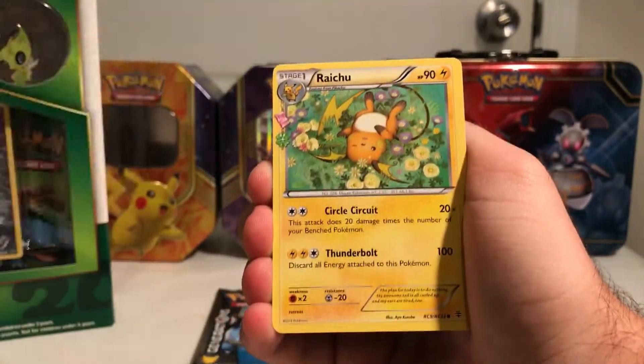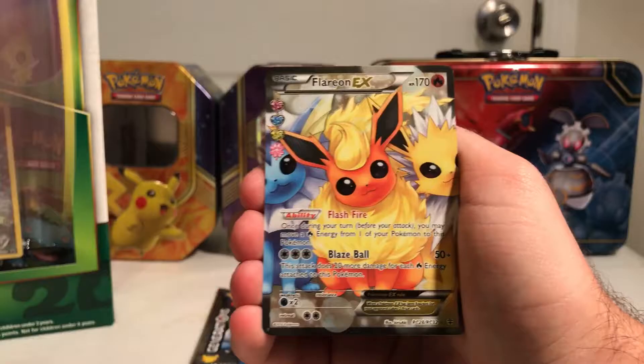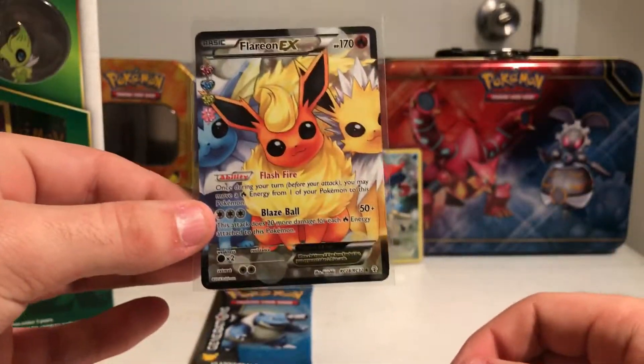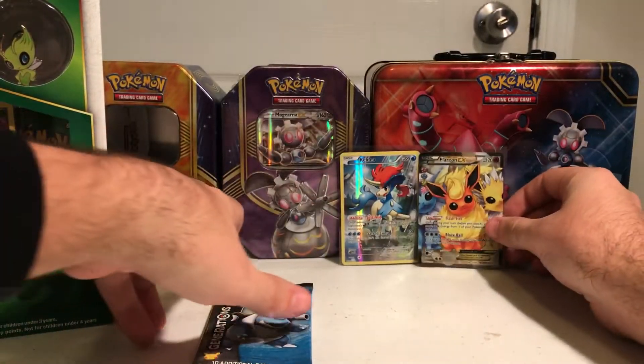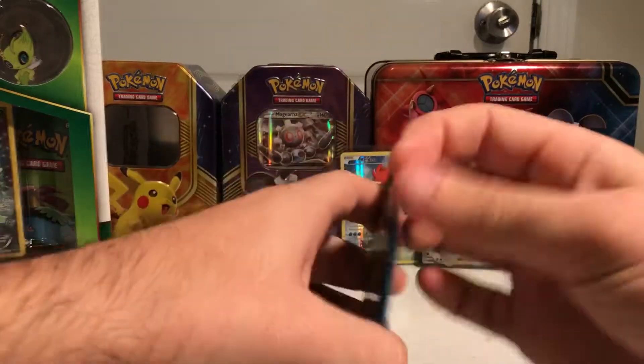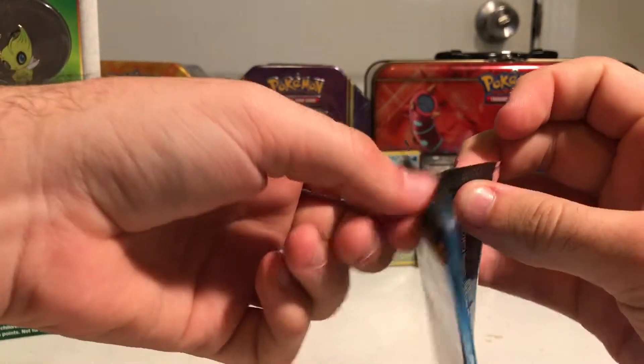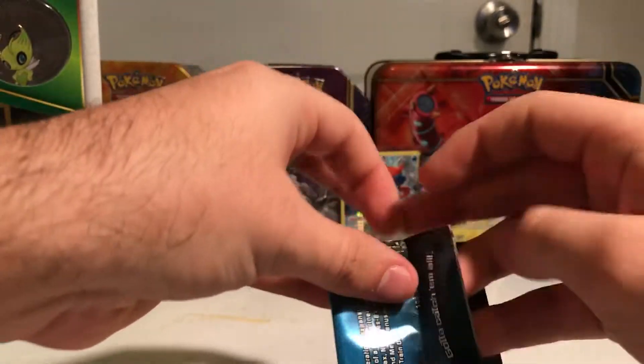It's Krabby, Ghastly, Meowth, and the vintage Slowpoke — I love that card. Max Revive, Energy Switch, Parasect, Raichu, Golbat, and a Flareon EX full art! This is the second one I've pulled — I believe I pulled one in my Meloetta collection as well. Amazing card, just a beautiful card.